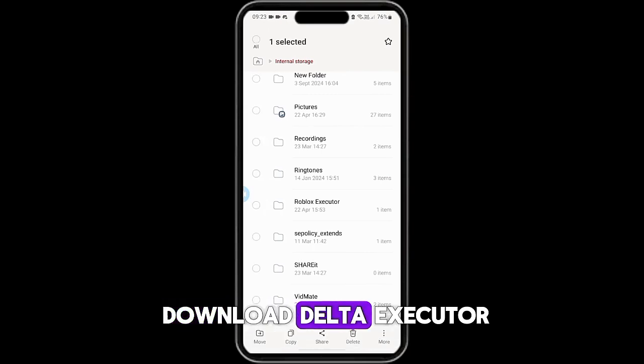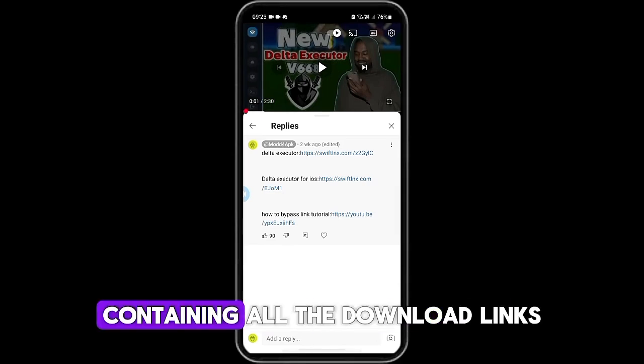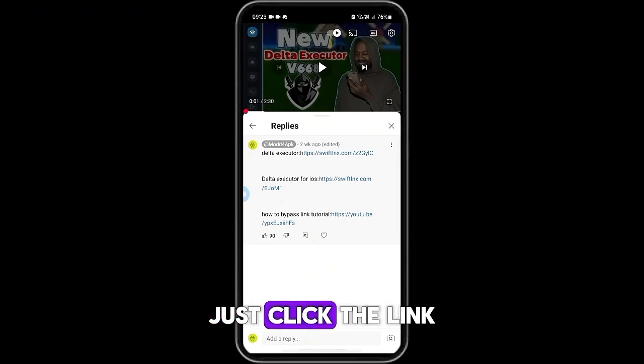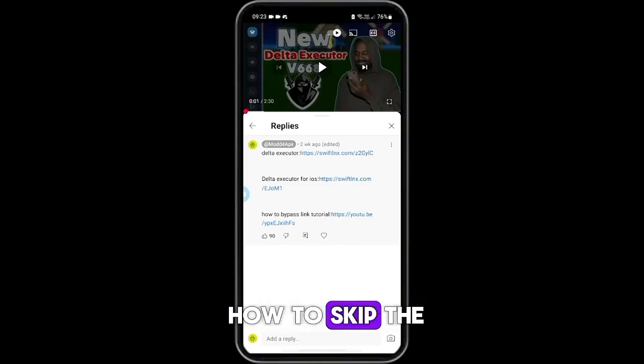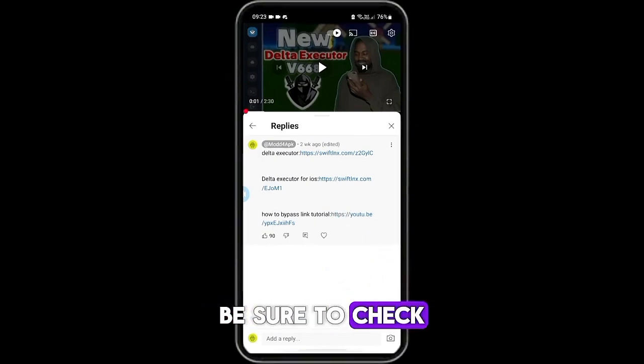First, you need to download Delta Executor. Head to the comments section. You'll find a pinned comment containing all the download links for the tools mentioned in this video. Just click the link and it will take you directly to the file. If you're not sure how to skip the link shortener and access the file, I've also included a tutorial link in the pinned comment. Be sure to check it out.